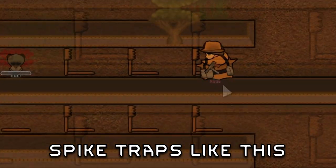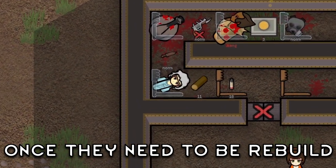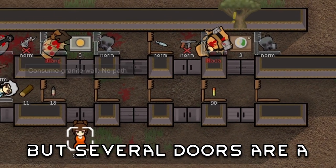You most likely use spike traps like this, which is wrong in RimWorld. Once they need to be rebuilt, colonists will trip and take damage. Of course, you can place doors to bypass this, but several doors are a waste of resources and time.